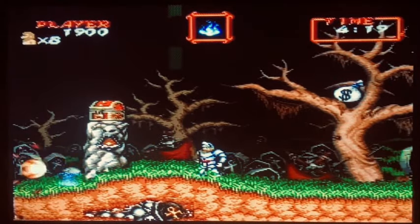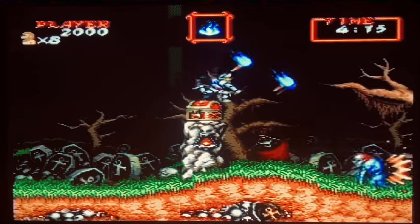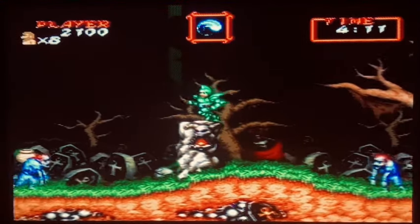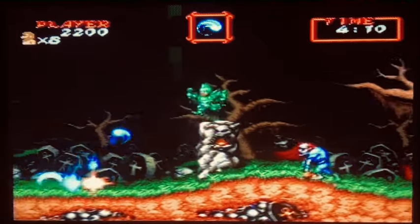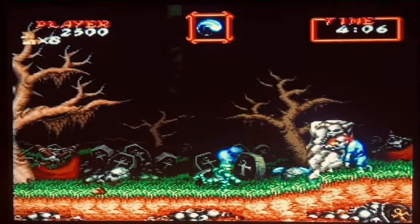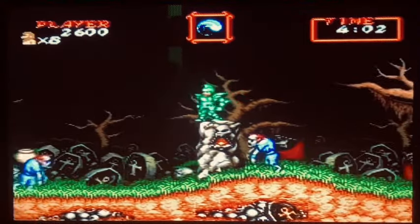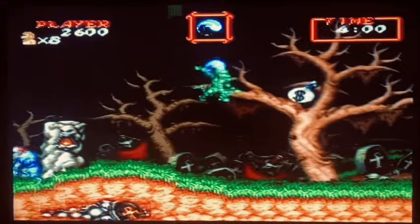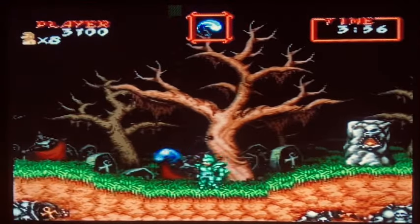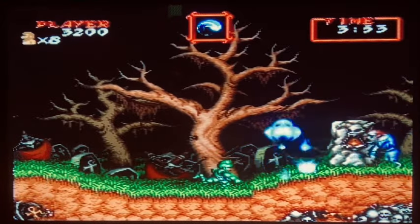Super Ghouls and Ghosts is a side-scrolling action platformer, but to be totally honest, don't be deceived — it's far more of a puzzle platformer than action platformer. Super Mario World this game is not. The story goes: Emperor Sardius has cast a spell on the entire kingdom, turning it into the Ghoul realm, and he's captured the princess. Now it's up to you, the brave knight Arthur, to save the princess and cleanse the realm from Sardius' spell.